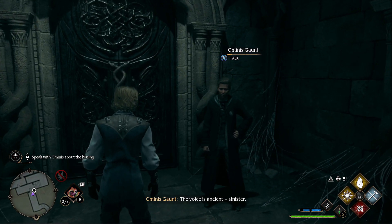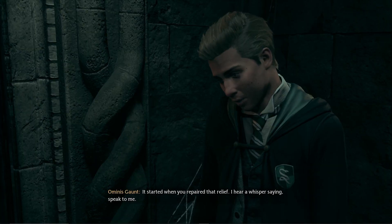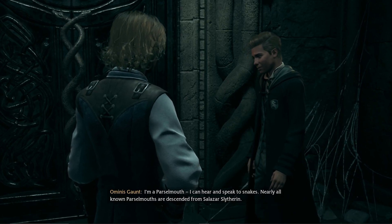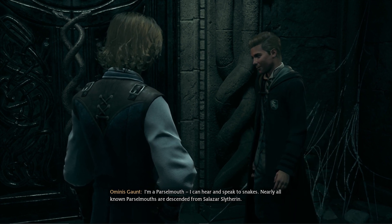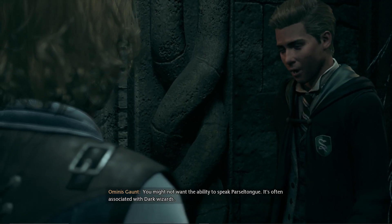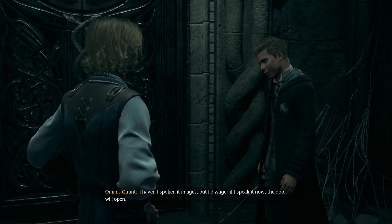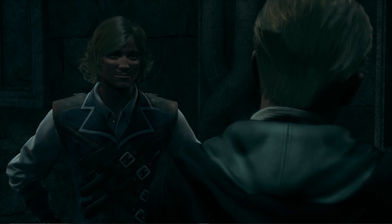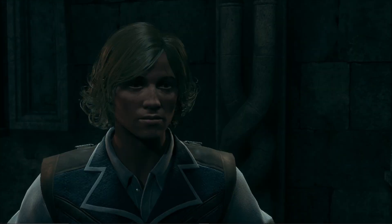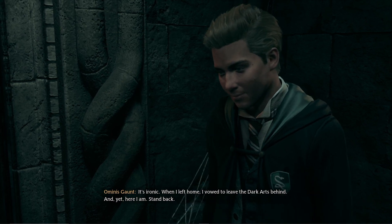The voice is ancient, sinister. Well, let's hear what it has to say. You hear a voice — it started when you repaired that relief. I hear a whisper saying 'speak to me.' I'm a Parselmouth — I can hear and speak to snakes. Nearly all known Parselmouths are descended from Salazar Slytherin. You might not want the ability to speak Parseltongue — it's often associated with dark wizards. I haven't spoken it in ages, but I'd wager if I speak it now, the door will open. No second thoughts — go for it, I'm ready. I see no reason we should stop now. It's ironic — when I left home, I vowed to leave the Dark Arts behind, and yet here I am. Stand back.